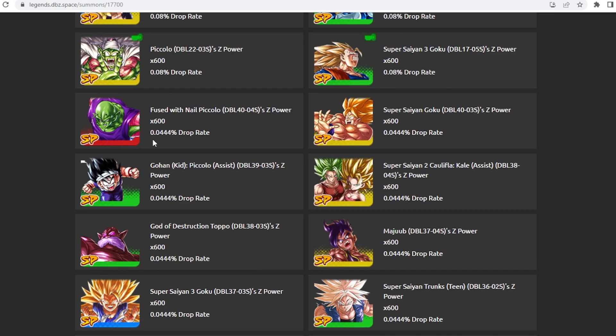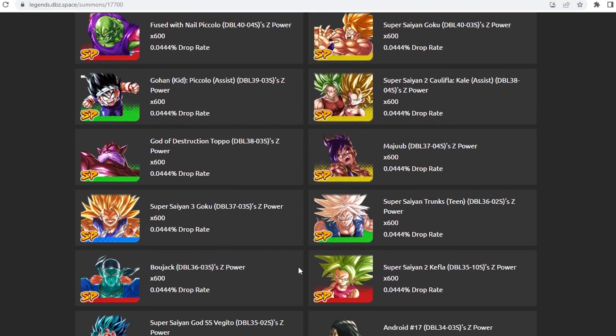Apart from that it is a normal banner which has access to a lot of the sparking units that have released in the game, such as Maju, Hakaishin, Toppo, the Revival Kid Gohan, Kalen Caulifla, the Birdku, and the Snake Arms Piccolo.